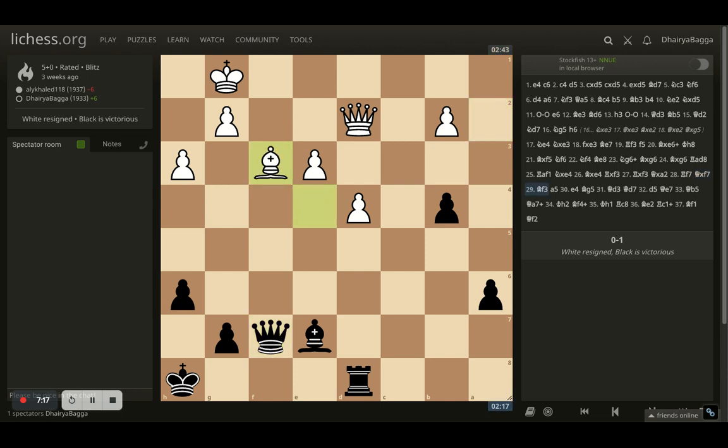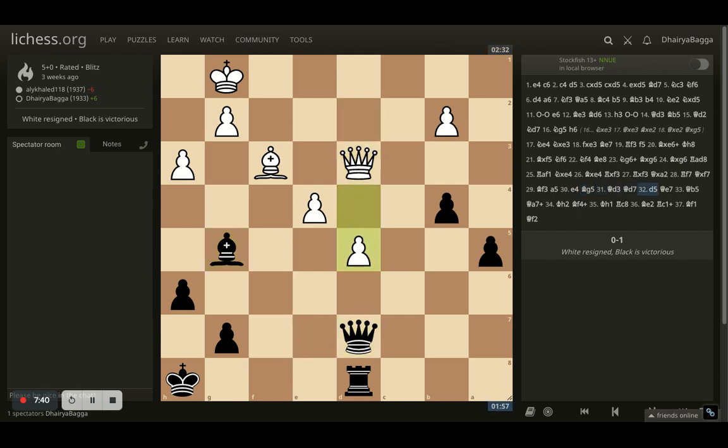Queen takes the rook, and then opponent had to play with the bishop backwards so that there is no infiltration coming from here. I cannot go to the kingside there, and I start developing, pushing my pawn as well. Now both pawns are connected. Opponent starts pushing the center pawns. I go with bishop g5, hitting the queen. Queen gets up and now I double up, trying to hit the pawn. Opponent places the pawn forward.